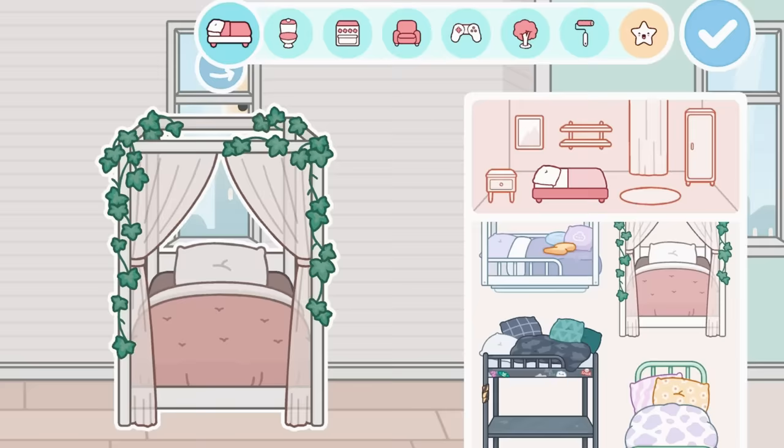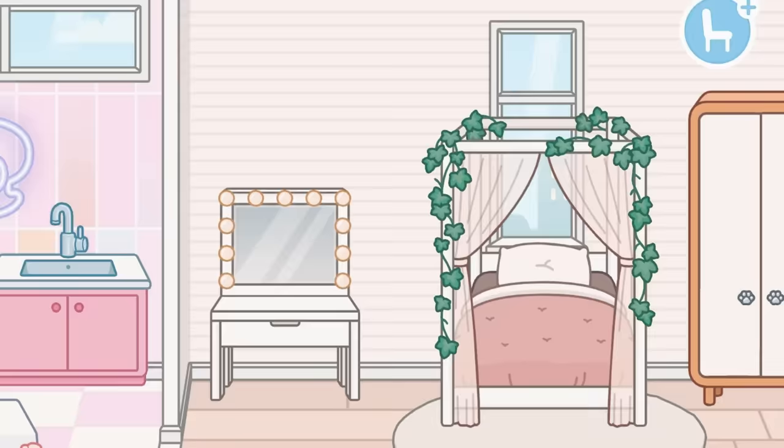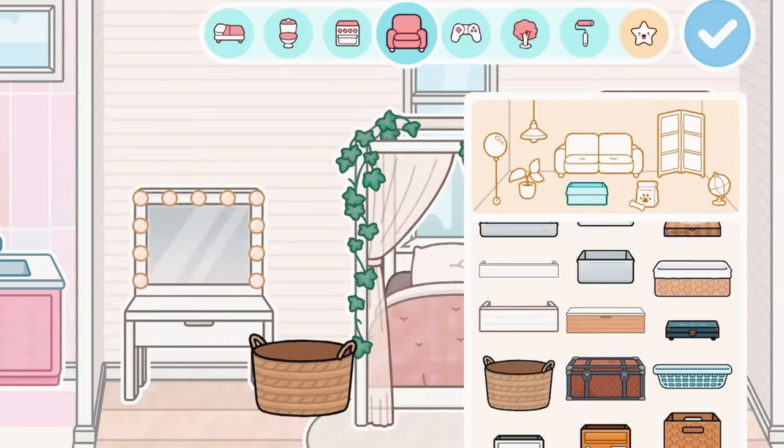What you should do instead is make sure you have a plan of what style you want your house to be. I make my houses aesthetic and tropical looking. For this room I'm doing a bedroom — I always use this wood pattern and the same walls throughout the house because I like everything to match. As you can see I'm doing a teen bedroom, so I made it a little trendy and added a really cute little vanity that still matches.